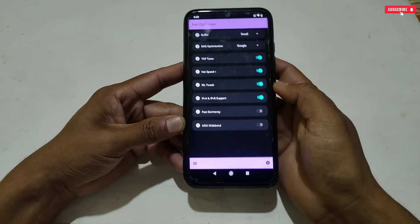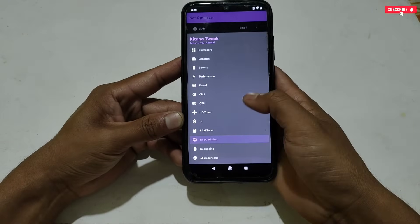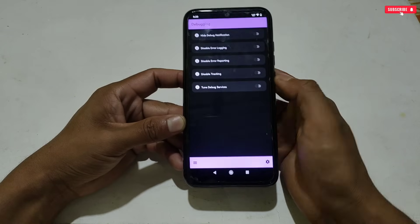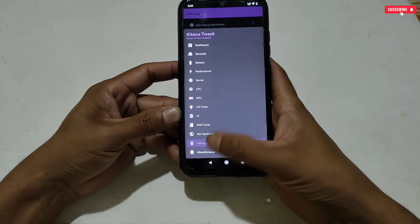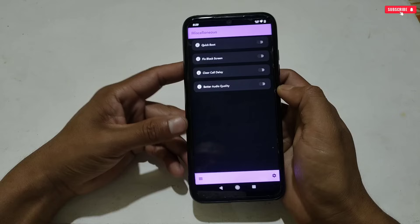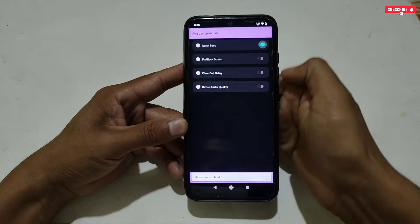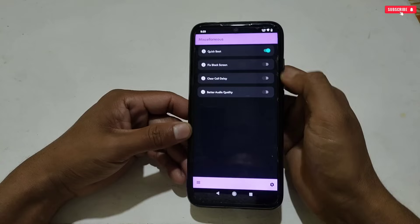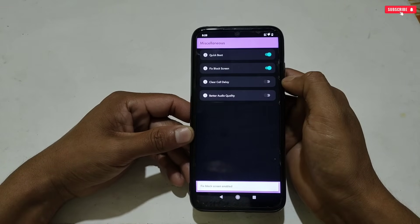Now we are almost done — only two tweaks are left. Go to Debugging Tweaks but do not activate any tweaks here, as these are not required for gaming and performance, so keep them as default. Then go to the last tweak, which is Miscellaneous Tweaks. Here some good tweaks are provided like Quick Boot, Fix Black Screen, Clear Call Daily, and Better Audio Quality — simply activate all these tweaks if you want them.